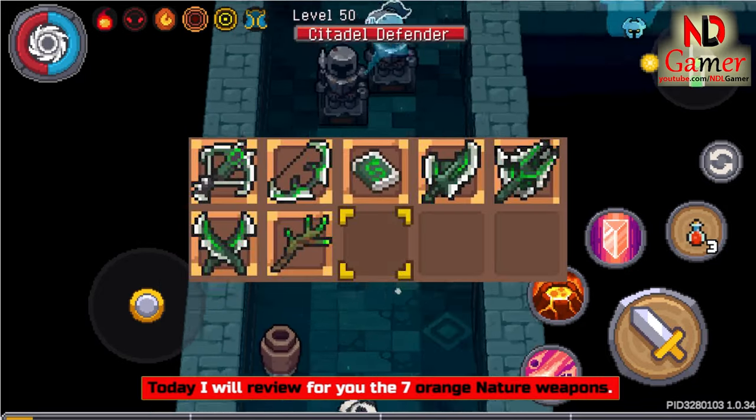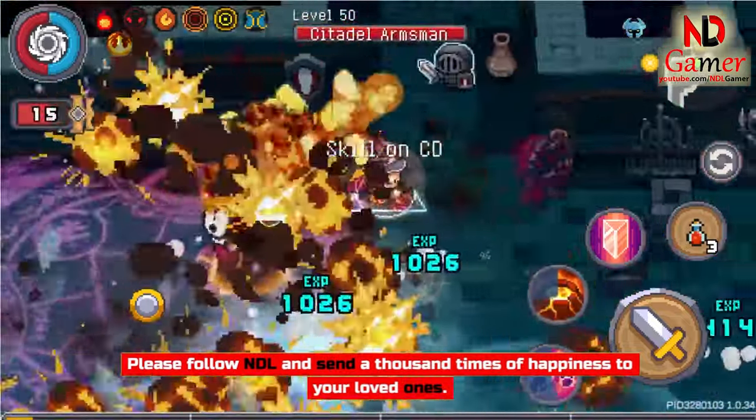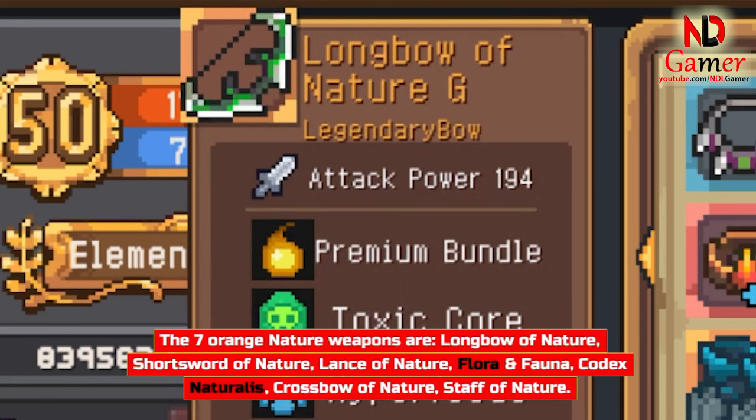Today I will review for you the seven orange nature weapons. Hello everyone, I'm NDL. The seven orange nature weapons are: Longbow of Nature, Short Sword of Nature, Lance of Nature, Flora and Fauna, Codex Naturalis, Crossbow of Nature, and Staff of Nature.